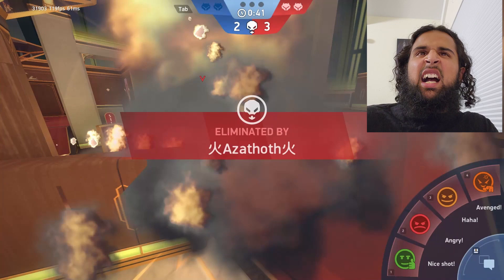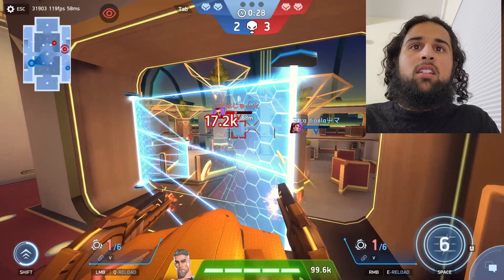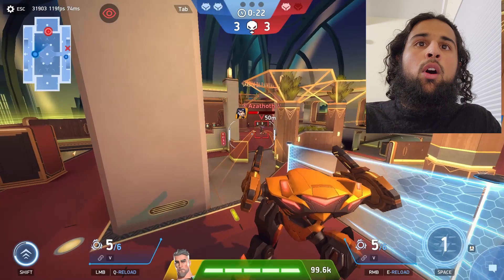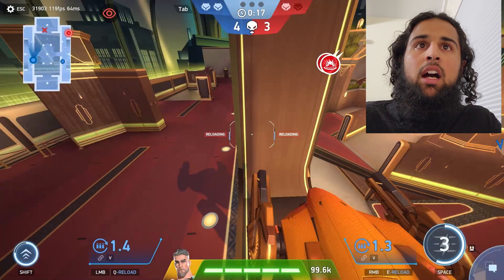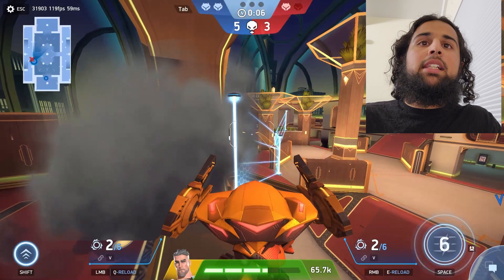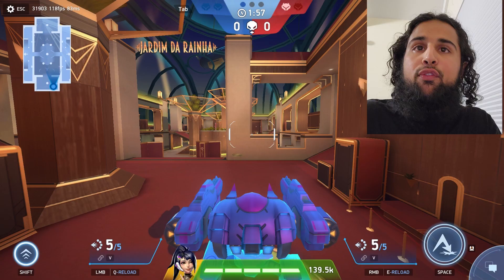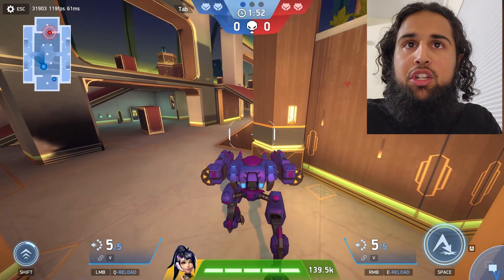I can't let these losers beat me. I gotta go sweat mode — sweat mode activated. Easy kill. Also, you do not want to start off with Tengu, because most people, especially in CPC, start out with surge, and surge completely counters Tengu. So if there's a surge and they get an iron, you gotta run the other direction as fast as you can, or else they're gonna easily dash at you and there's nothing you can do against them. Use Tengu as your third or fourth mech.